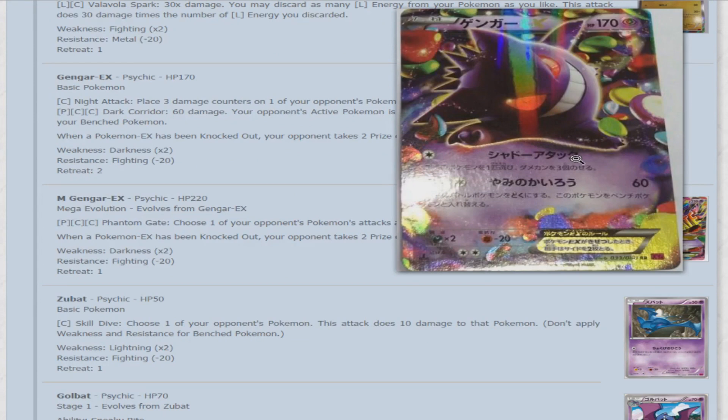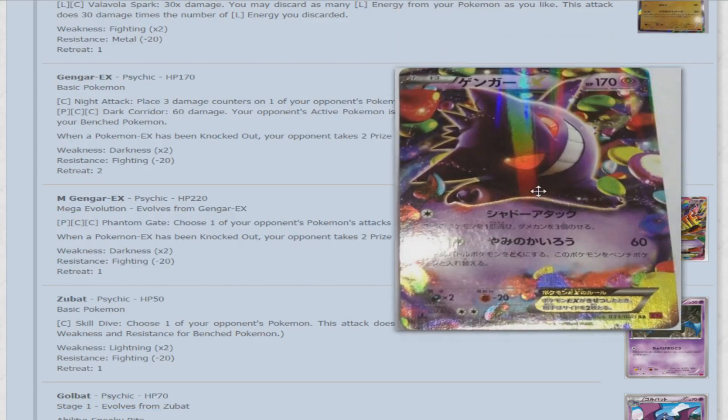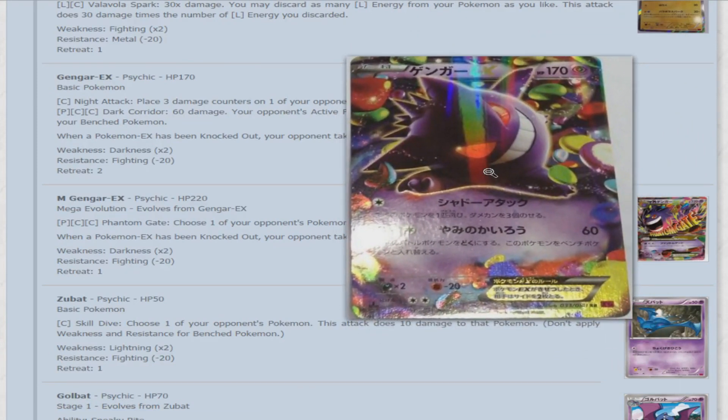Now we'll move on to the mascot of my channel — Gengar EX. Psychic type, 170 HP basic. Night Attack places three damage counters on one of your opponent's Pokemon for a single colorless energy. Dark Corridor for a Psychic and two colorless does 60 damage, poisons your opponent's active Pokemon, and switches this Pokemon with one of your benched Pokemon. The obvious synergy here is with Trevenant — keeping the item lock up while Gengar hits and goes back to the bench, with Float Stone on Trevenant, cycling back and forth. This is basically the new Accelgor, which I think is awesome. The way this card looks is just incredible — one of the best designed cards from any recent set.